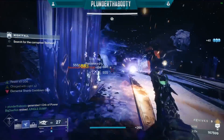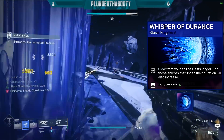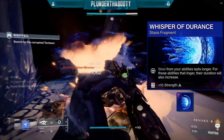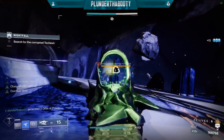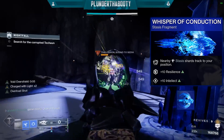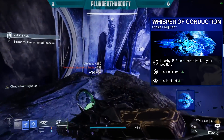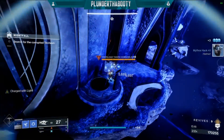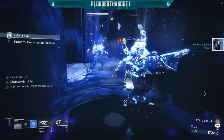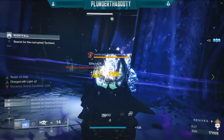Our fourth fragment is Whisper of Endurance: slow from your abilities lasts longer, and for abilities that linger their duration also increases. We get plus 10 strength, and this lets our Duskfield last another 7 seconds longer on the field. Our fifth fragment is Whisper of Conduction: nearby stasis shards track to your position, and it gives plus 10 resilience and plus 10 intellect. In a Grandmaster we don't want to be chasing down shards, so it's very nice when they track to you — and as mentioned earlier, when I was at low health the shards came straight to me from Whisper of Conduction and healed me via Whisper of Rime.